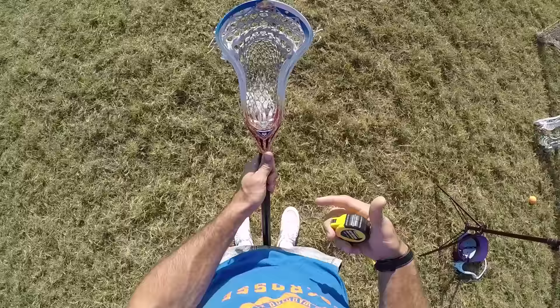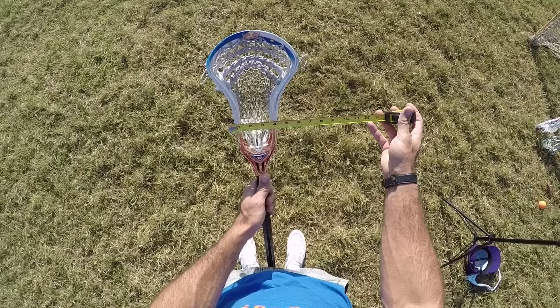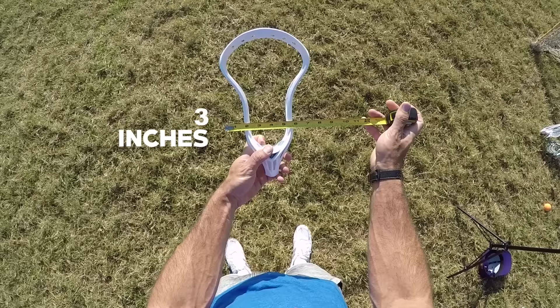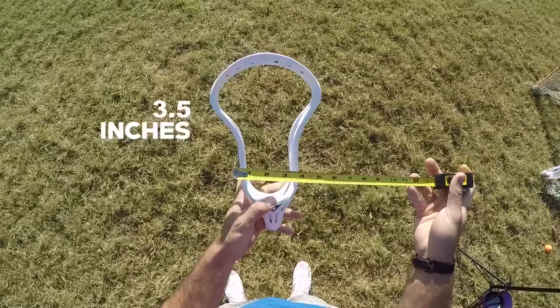Here's a key difference between a high school and MLL spec versus a college spec: in college, you have to maintain three inches at the lowest point of the head. This head would be illegal in college but very legal in high school and MLL. For the college spec, the narrowest point inside to inside has to be three inches, and at the midway point it has to be three and a half inches — measured from one side to four and a half.